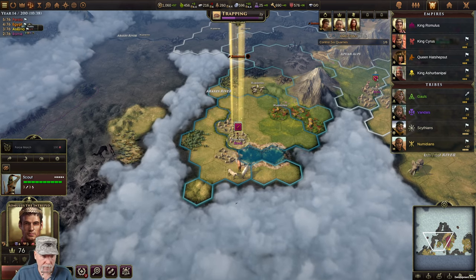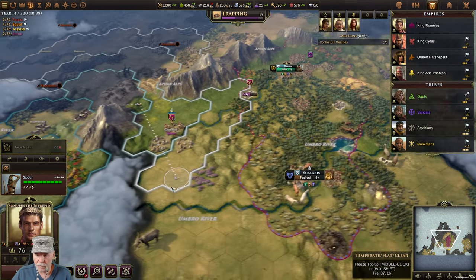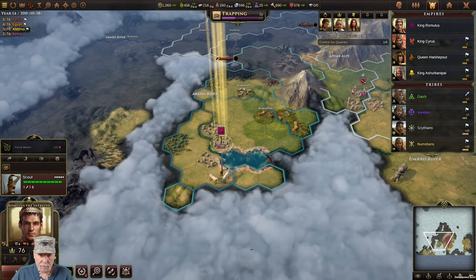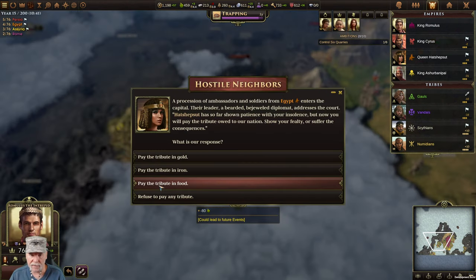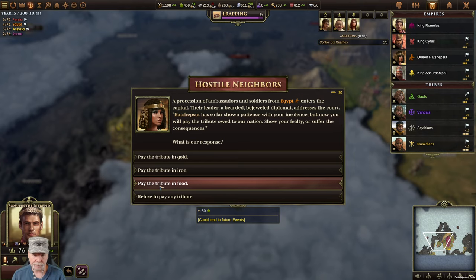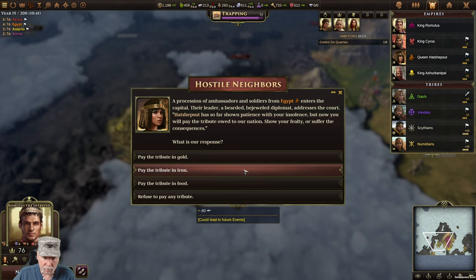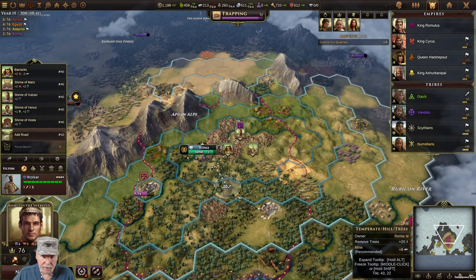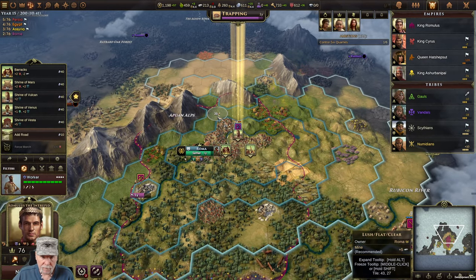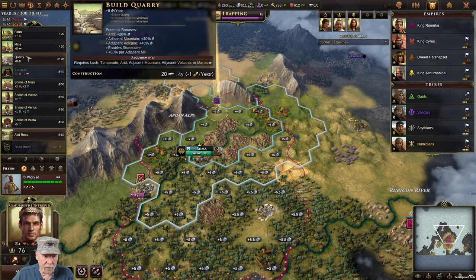I've got festival going - let's kill it. Trapping in two turns, that'll be nice. Procession of ambassadors from Egypt addresses the court - now you will pay tribute or refuse to pay. I'm going to refuse to pay. Quarries everywhere - mine, quarry, any quarries, lots of quarries.